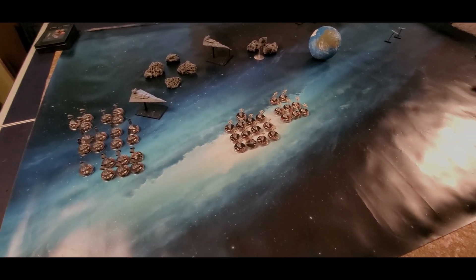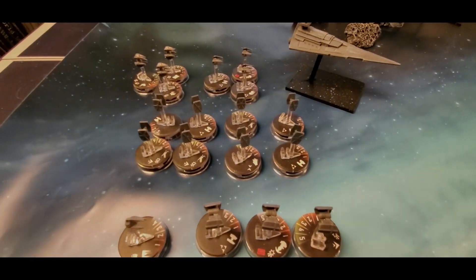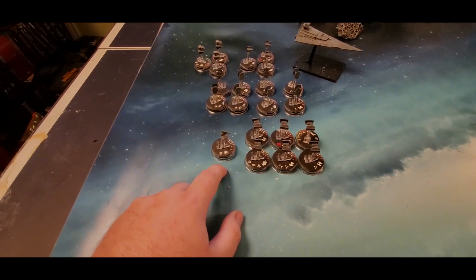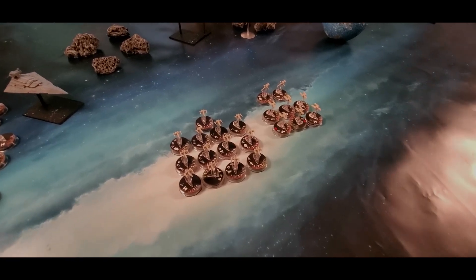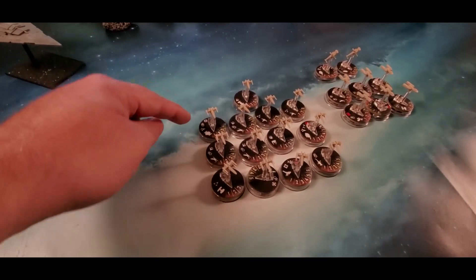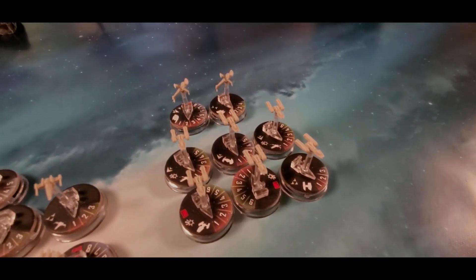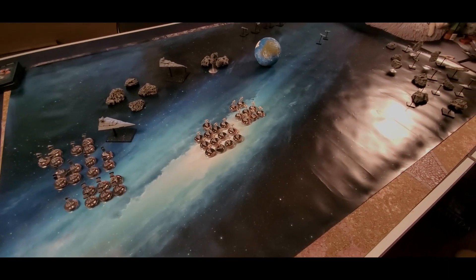The Imperials have 17 fighter points and 13 bomber points. With those, I've purchased eight stands of TIE Fighters, three Interceptors, three TIE Defenders, six TIE Bombers, and a TIE Phantom. The rebels have 21 fighter points and 12 bomber points — mainly X-wings, eight of them, plus five Z-95 Headhunters. With their bomber points they purchased six Y-wings and two B-wings. We're going to pause and deploy the fighters, then we'll be back for the start of the game.